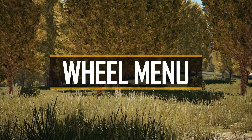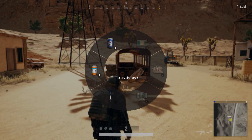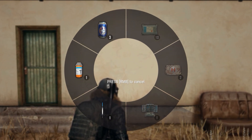Today we're going over the new quick access wheel menus. The purpose of these menus is to allow for the fast selection of a specific item in your inventory of healing or throwable items. The wheel menu also shows the quantity of each item you're carrying for quick reference.